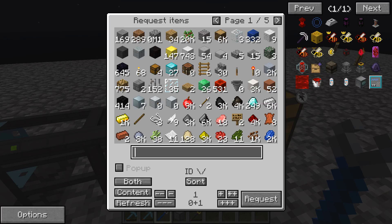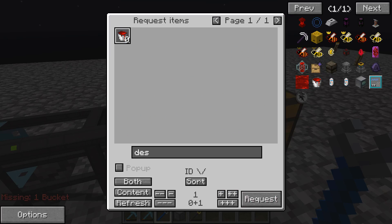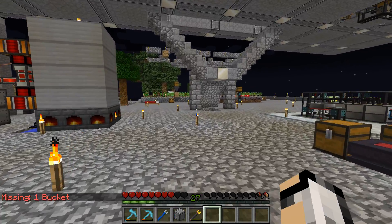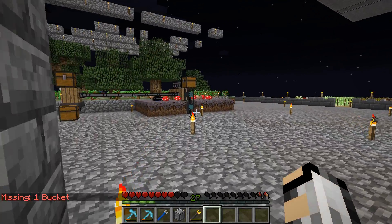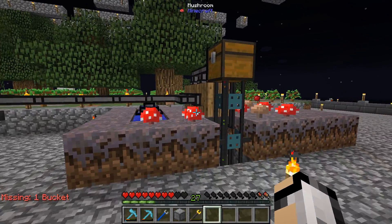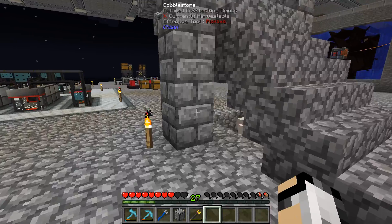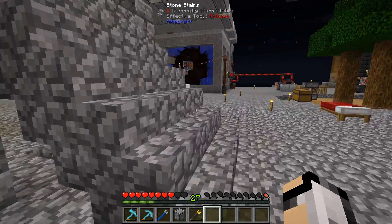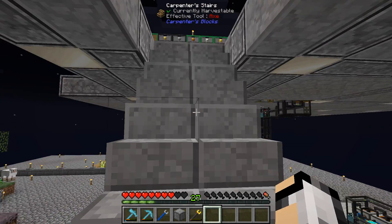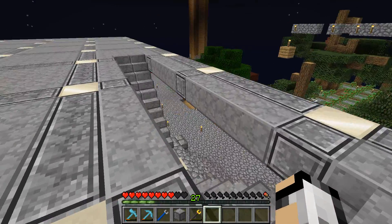Now we should be able to request a bucket of destabilised redstone — except we haven't got any buckets. Let's put these back in the system. I'm going to have to eat very quickly. It's the easiest way I find to put stuff back in — just chuck it in that hopper and extract it out into the system. Everything's gone into the system alright.